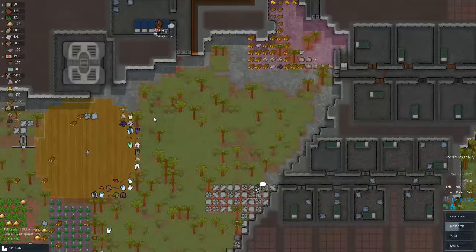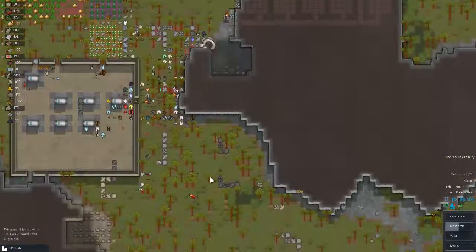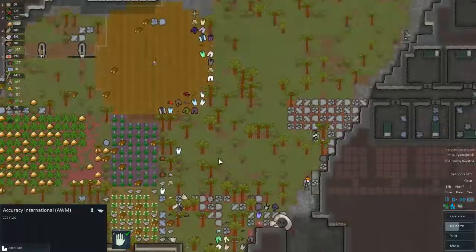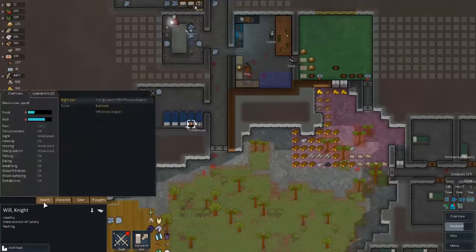Hello everybody and welcome back to RimWorld Alpha 8. Last time we were dealing with - we suffered through a raid. We got Will, who has a disease, an infection.